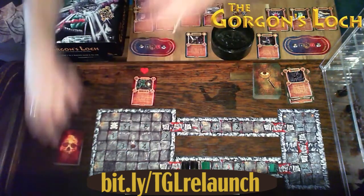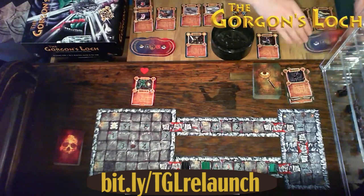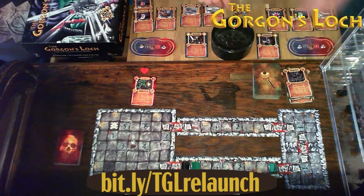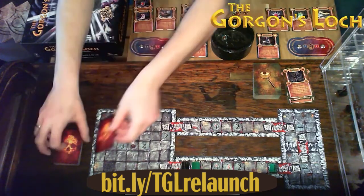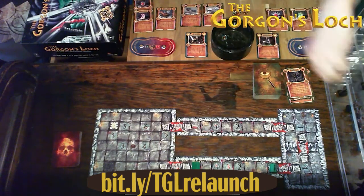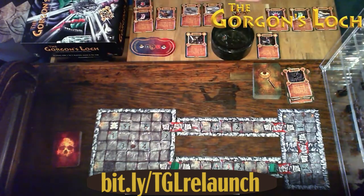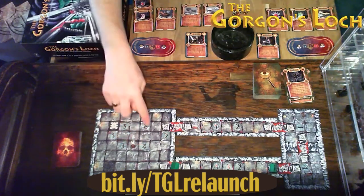Eryn moves one square closer and attacks goblin number six — scoring six. Goblin defends with one dice and rolls two — goblin's dead. The dungeon is officially enemy-free for now. She uses two action points to move into the grand hall, leaving four. She now needs to populate the grand hall with enemies by rolling 1d6 — she rolls three, so three enemies spawn on spawn points one, two, and three.